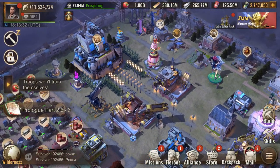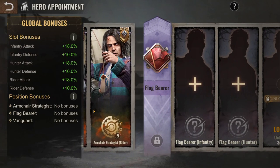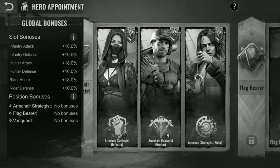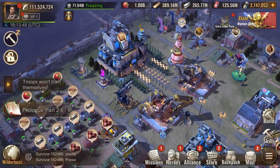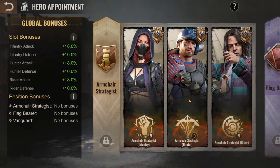Alright, so this is my PTR account — it's a free-to-play account but I haven't spent my hero appointments much here. In the live game I kind of messed up my free-to-play account and obviously I don't have many command manuals. Let's begin. You want to start with the infantry armchair.